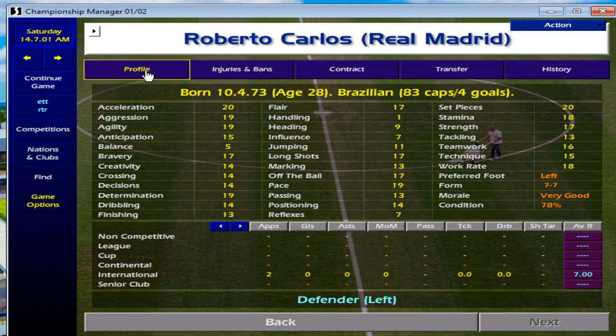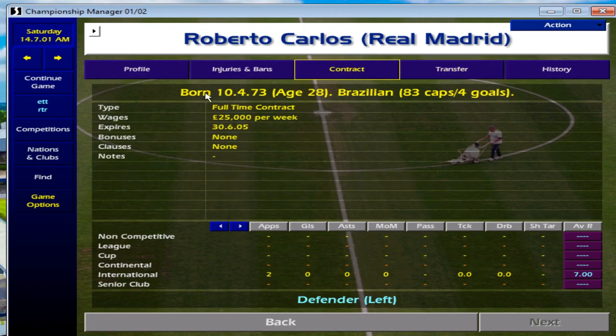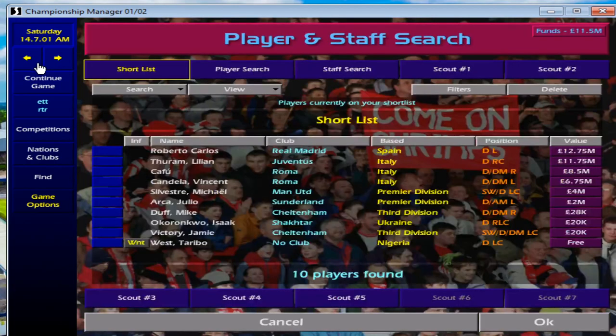That means he is actually accessible to buy. Obviously you're not going to be able to buy him if you're a small club in Division 3. You need to be a very big club to attract him, and you have to have the money — the price tag is 12.75 million, which is incredibly large. But is he worth it? At 28 years old, you get about three good seasons out of him, and you'll probably get that money back anyway. It's your choice.